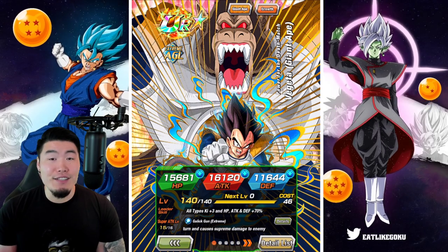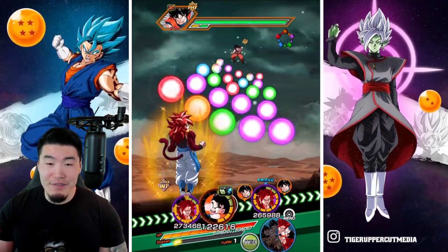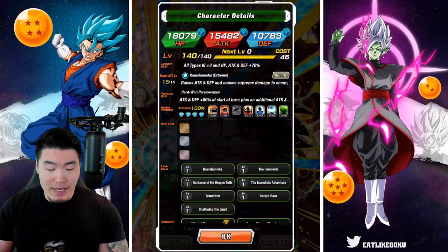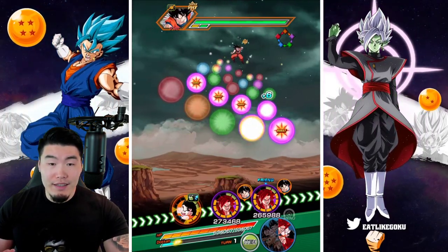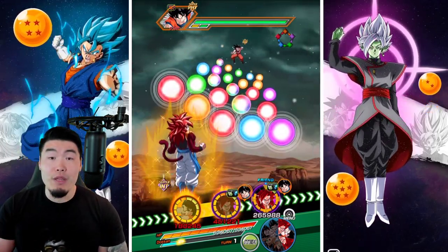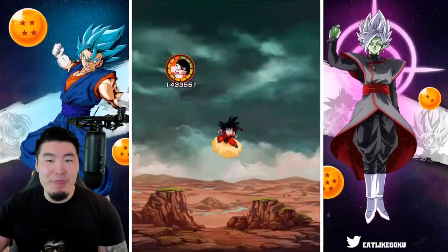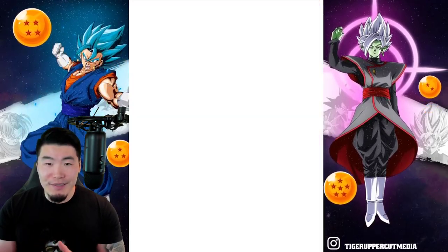And with that said, let's jump into the showcase here. On this first rotation, we actually have the Kid Goku not linking with either of the Super Saiyan 4 Gogetas, which is a little bit unfortunate. But he's starting off with 85,000 defense, which is not bad considering he does stack attack and defense with every single super. And he also gets an additional attack and defense plus 80% when performing a super attack. Let's give him a super here with no links and see what kind of damage we can get.